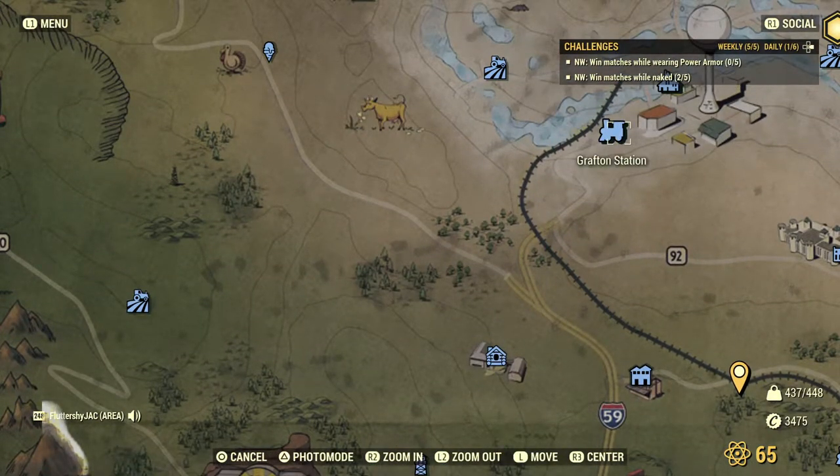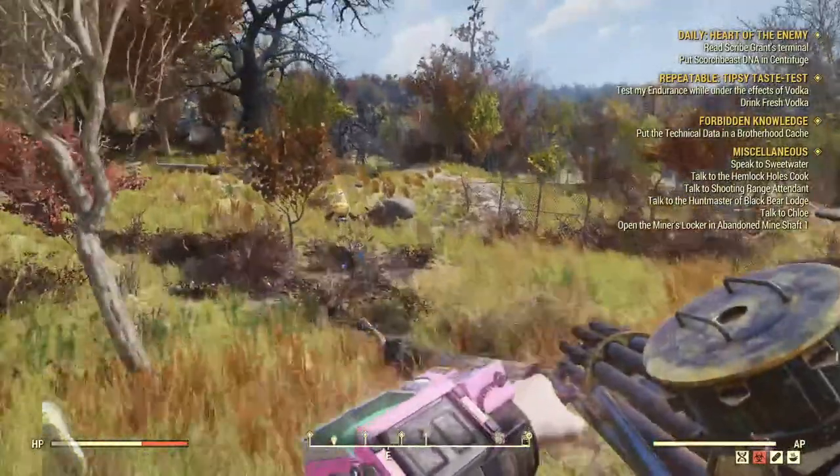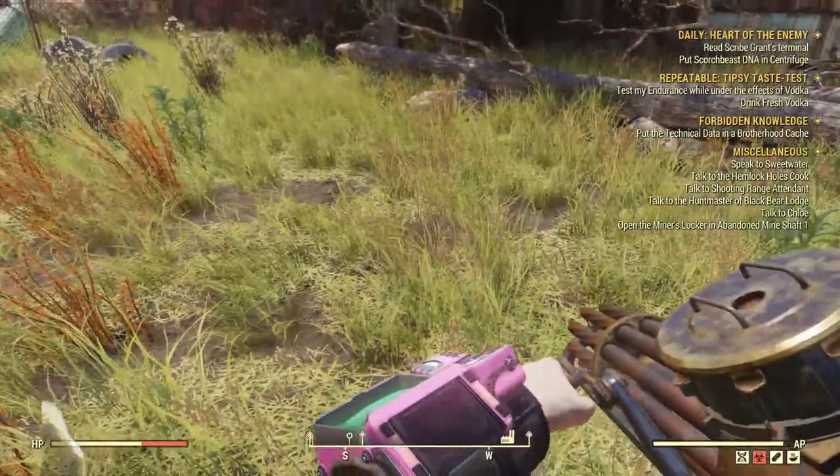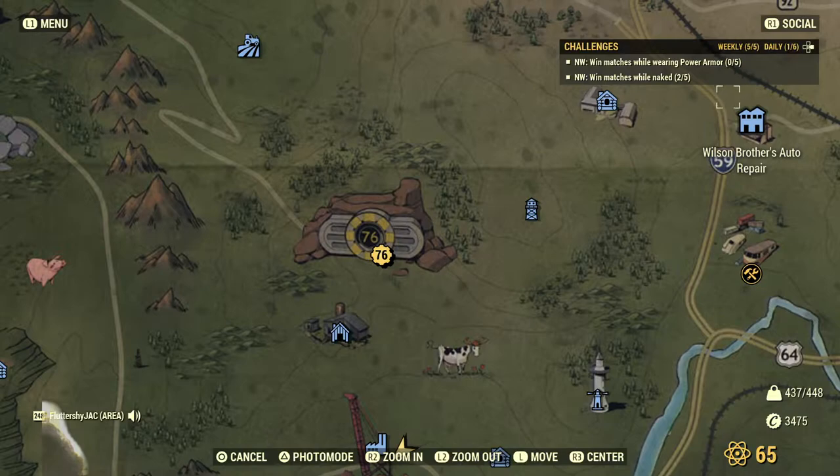We'll head over to the Grafting Station now. I may have a creature near my camp, so we have to walk a little way from the area.